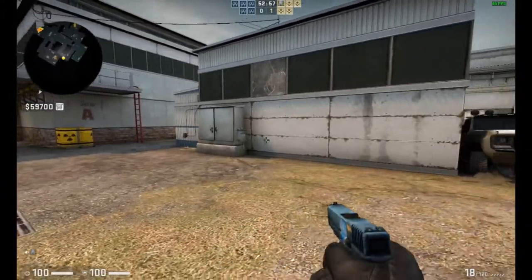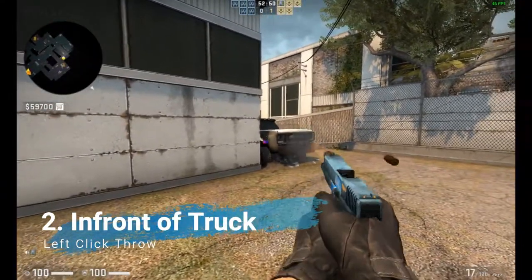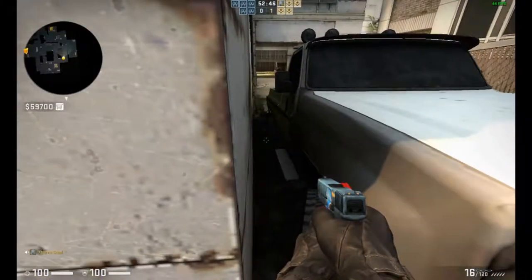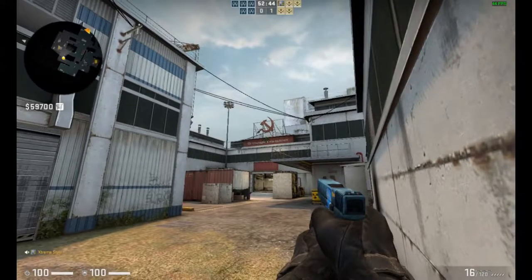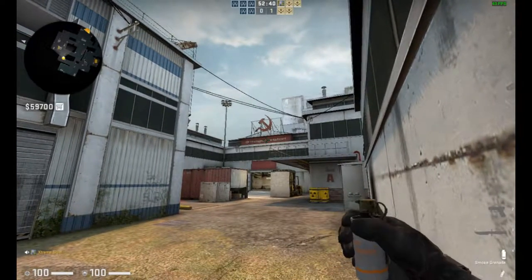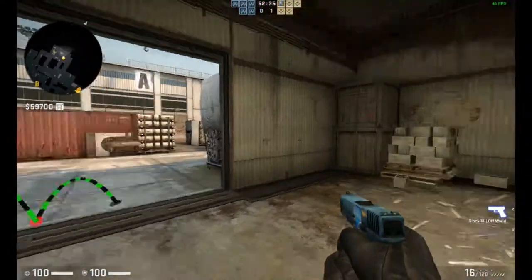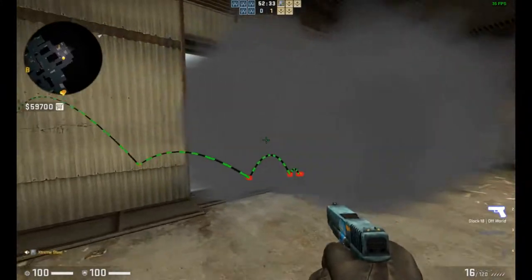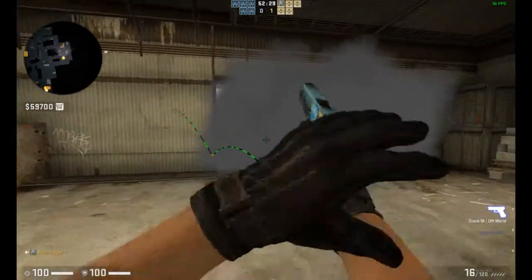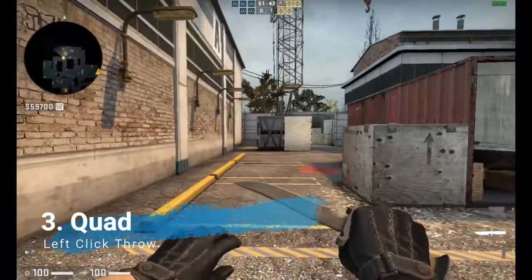The next smoke is also from truck. You just stand here, get stuck on the truck, and you're going to aim in the middle of these two words, then just left-click throw.